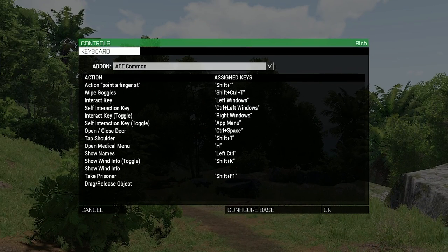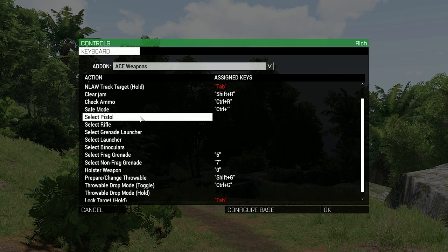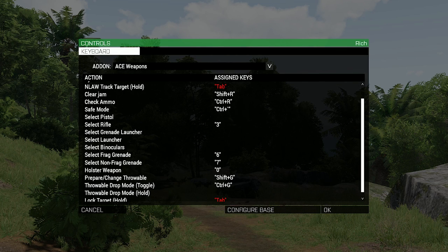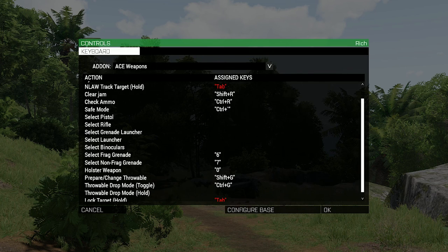Let's walk through changing a key. Going to the ACE Weapons section, click on the drop box — I've decided I want to swap to my rifle using the number 3. Double-click on Select Rifle, select 3, and hit OK. Now when playing with ACE enabled, whenever I hit 3 I'll automatically swap over to my rifle. To remove it, double-click Select Rifle, make sure 3 is highlighted, click Delete, hit OK, and we're done.